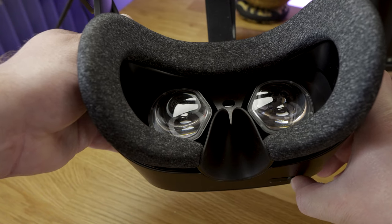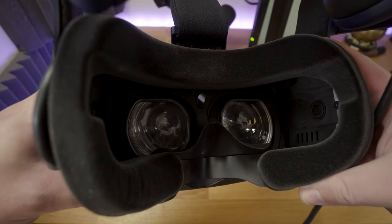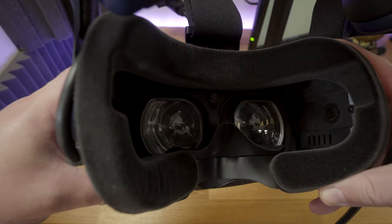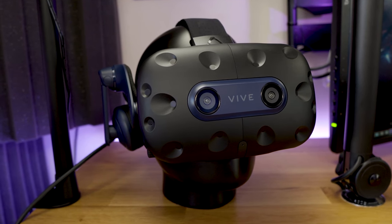For other headsets, the lenses are spaced further from your eyes, so you can't do this. And for the Vive Pro 2, the lenses are wide on the horizontal but narrow on the vertical, so you can't see your displays and panels without moving your head.